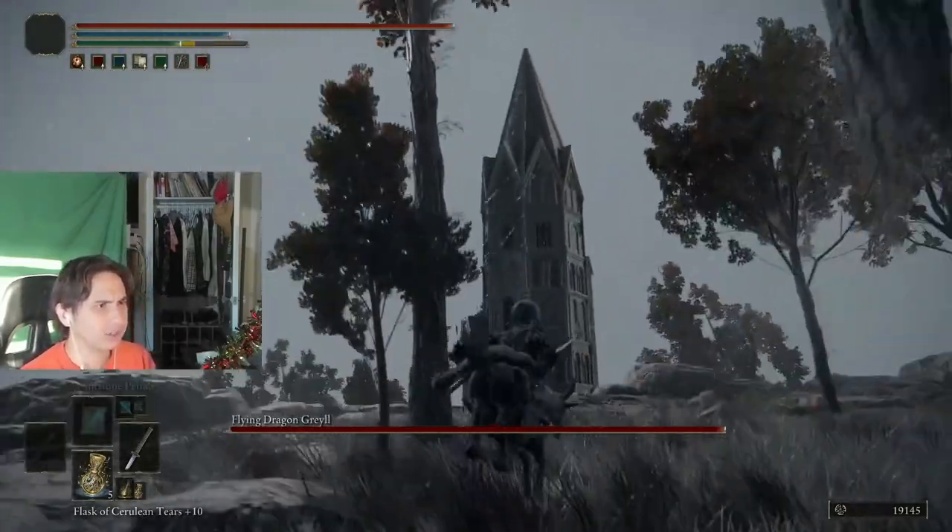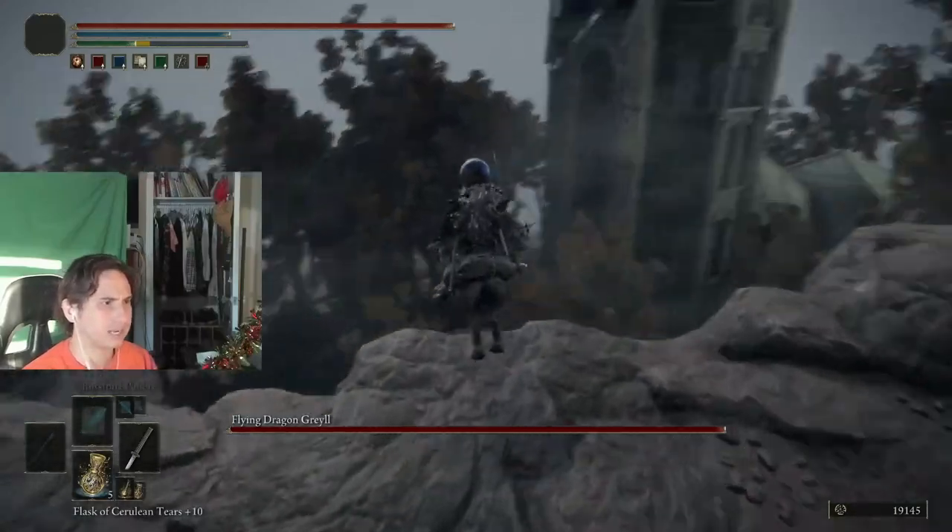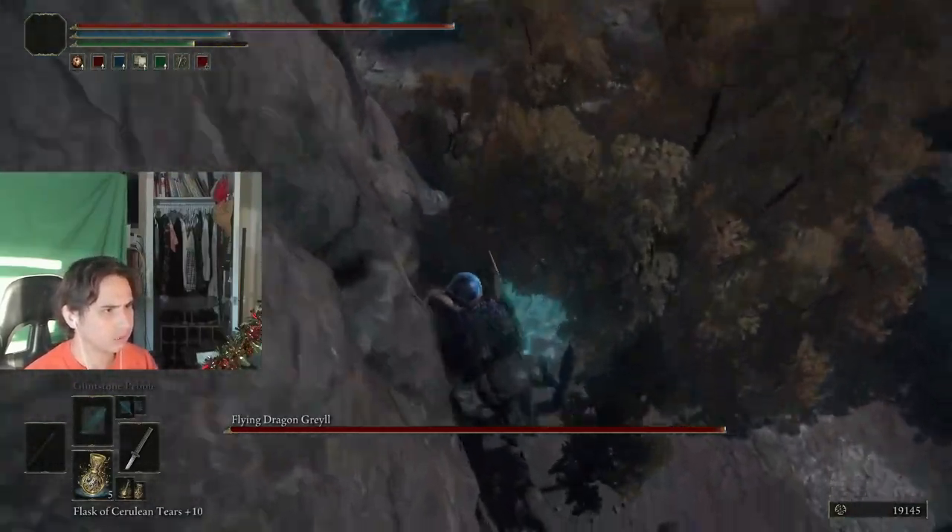Basically you make a left, go to this tower — this is Lenne's Rise, it's exactly where you want to be. Drop down, try not to die.